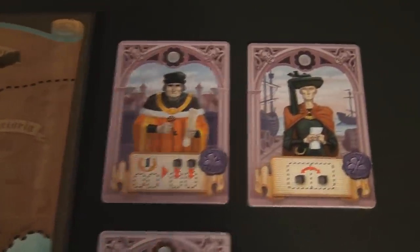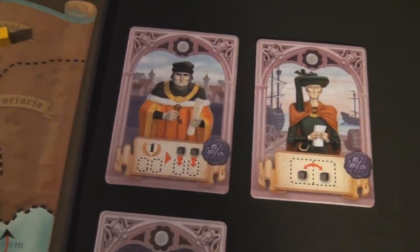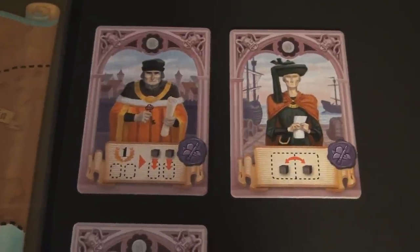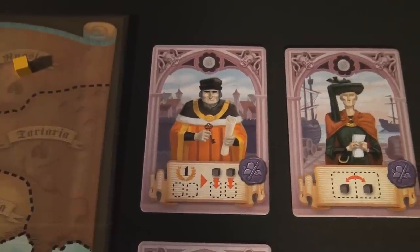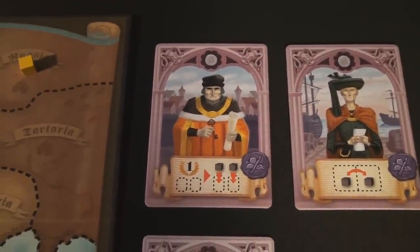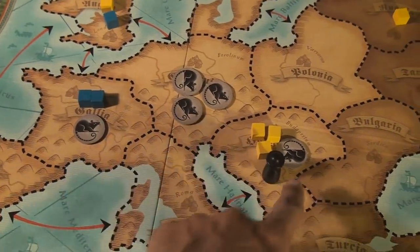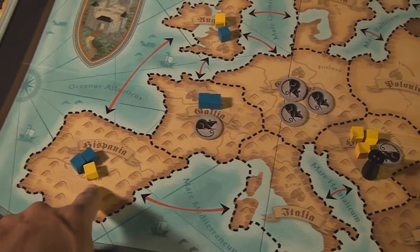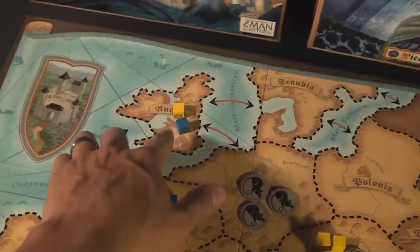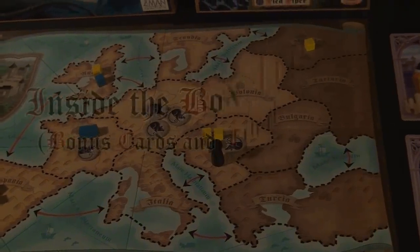The last two new cards are the mayor and the courier. The courier just allows you to switch two cubes anywhere on the board — your own or two of your opponent's cubes. The mayor is really nice: if you have the most total cubes in an area, you're allowed to place one cube in every area where you have the majority when you populate. This lets you spread out and populate the board very quickly.